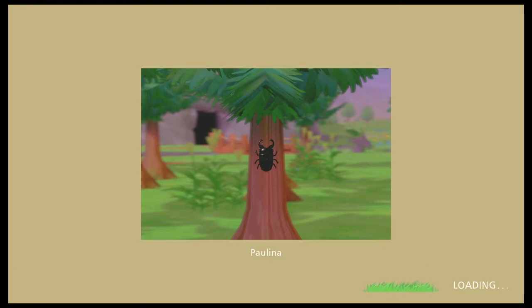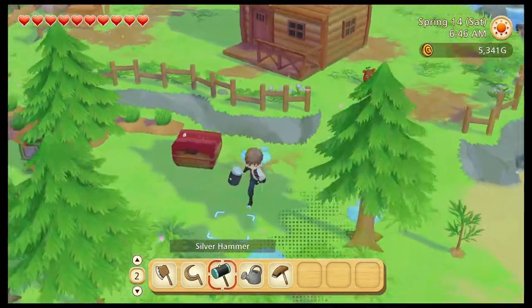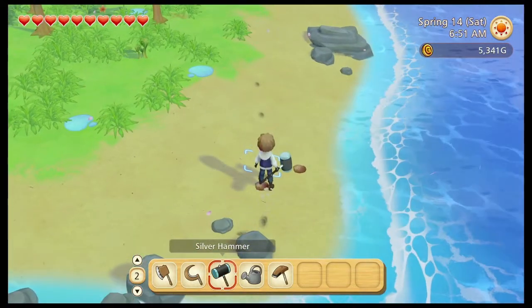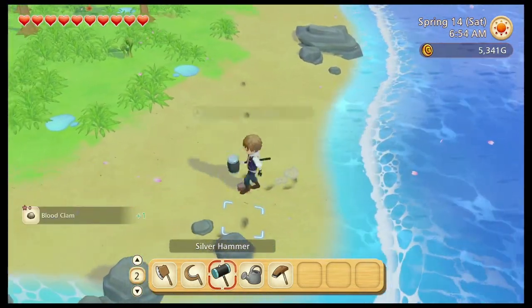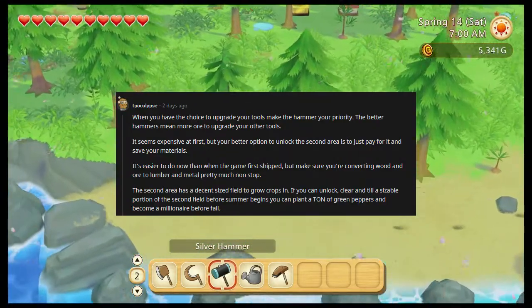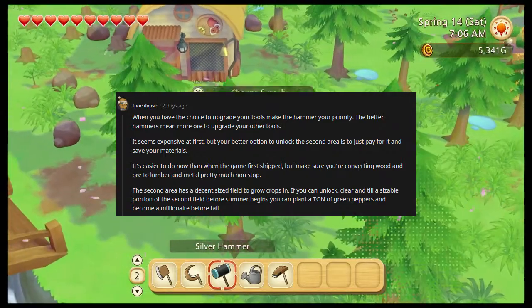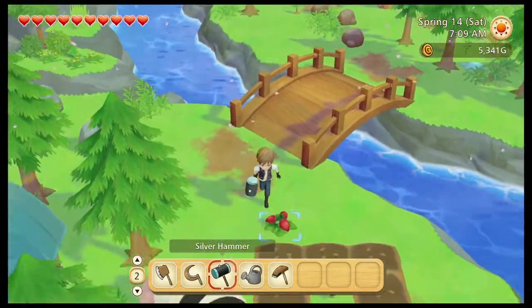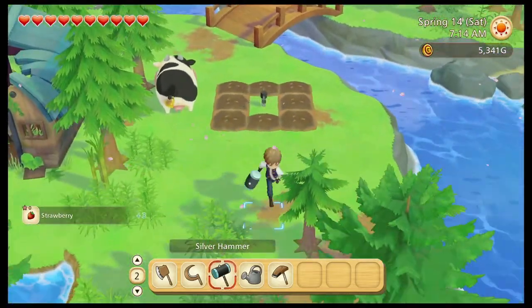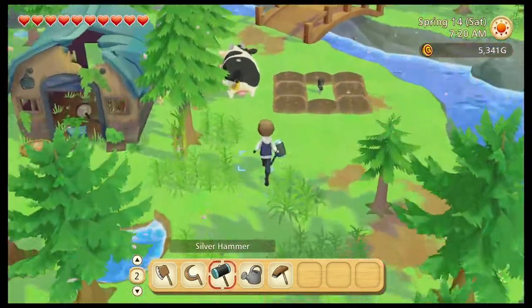With that out of the way, I also upgraded my hammer — we now have it to silver, which is awesome. I've been messing around in the mines because somebody on Reddit told me the best thing to do is get ready for summer — have this whole second field over here absolutely populated with crops. So that's what we're trying to do: get like a shit ton of sprinklers and just fill up this entire area with crops. I think that will be dope.